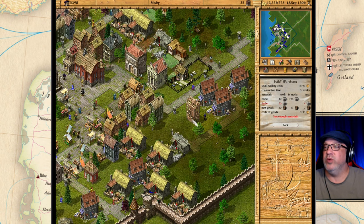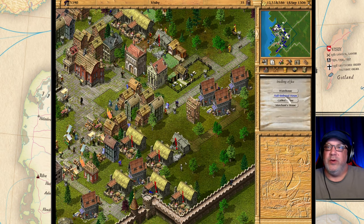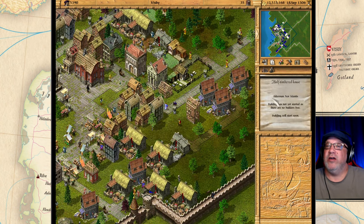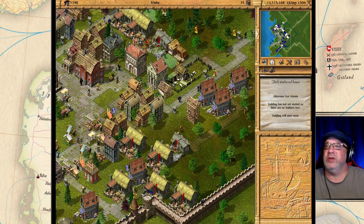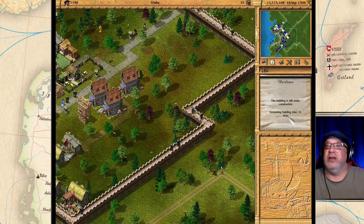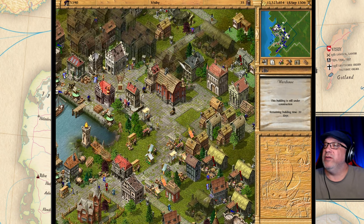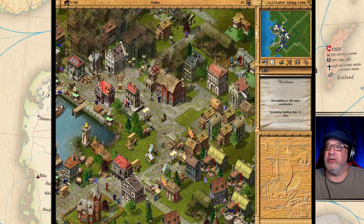It turns into your building and you can see a wooden outline — in three weeks it will be done. To build a half-timber house is the same thing: you click on it, place it, and you'll see another outline. You can click on it to see how soon it'll be started; the building will start soon because there's not enough builders in town. We have to wait till some projects finish — this will be done in 20 days. You can click here to see which buildings are yours; grayed-out ones are owned by somebody else.